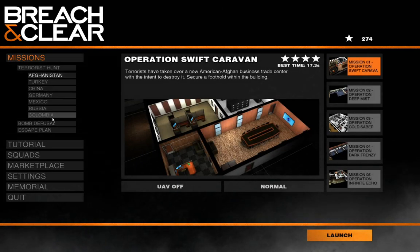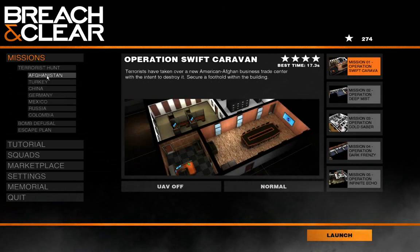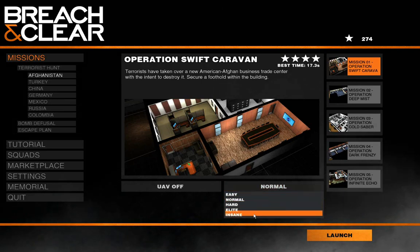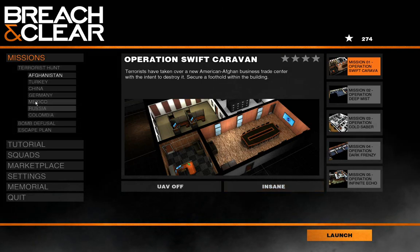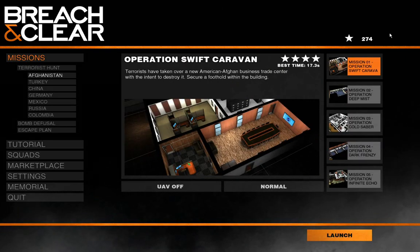I do have access to all the different stuff, but we're going to jump in here on Afghanistan. I'm going to try and show off the first mission — we're going to do a terrorist hunt, and also try bomb defusal and escape plan. I want to note something about difficulties: you can't do higher difficulties until you unlock them. The stars you get from completing missions are what let you unlock the difficulties. So the more you play and get star ratings, that's where your difficulties get unlocked.